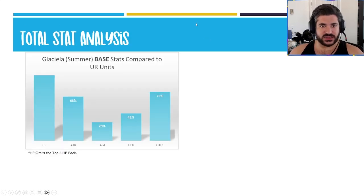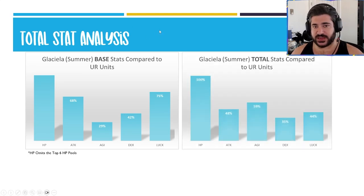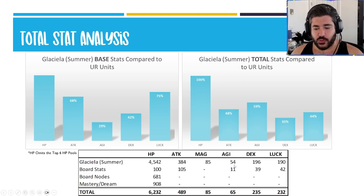When we transform those five charts into one comparing relative strengths and weaknesses, she's top of the chart for HP obviously — the rest not necessarily glaring weaknesses in my opinion as a tank character. When you include the mastery, the board nodes, and things of that nature, a couple changes do happen: they don't give her a ton of luck so she does fall back to earth on that stat, but overall her agility ends up in a good spot and dexterity in a relatively okay spot. She's not a crit hit unit — I wouldn't worry about that.